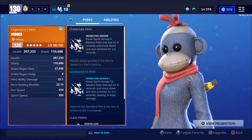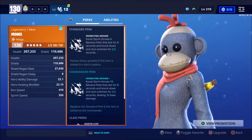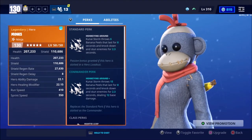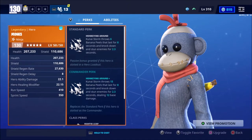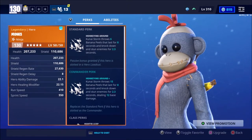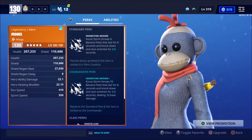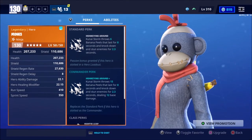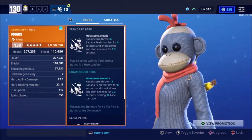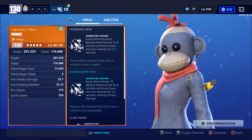The commander perk from Monks is Monking Around Plus. Knoll Storm now throws 15 banana peels that last for 8 seconds and knock down and stun enemies for 2.3 seconds, dealing 12 base damage. This is very similar to a lot of things we already have in the game. Knoll Storm is an ability that keeps getting perks which drop additional things — such as daggers and, in this case, banana peels. Something else they could drop, for example, is crystals which just deal damage, but banana peels also stun and knock down enemies, which a lot of other perks for Knoll Storm do not do. It spawns bananas in a semi-sphere shape, which I'll show in-game later — it's a really unique spread and it's very consistent.